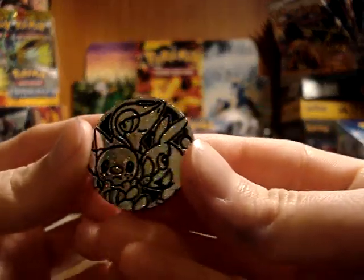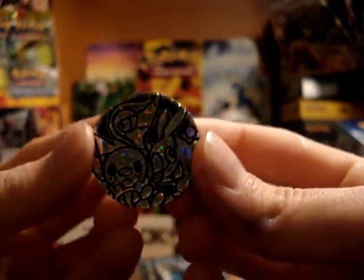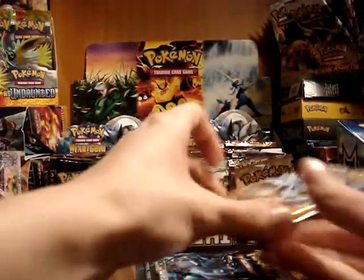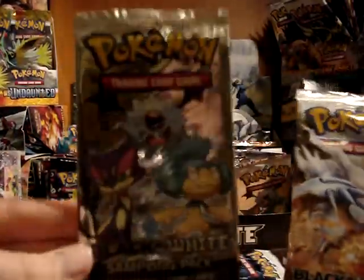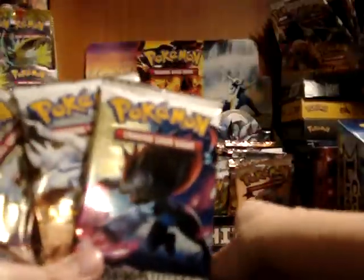Here is the coin, featuring the three starters, and it's got a nice silver sparkle to it. And then our three packs: the sampling pack, a black and white pack, another black and white pack, and another black and white pack.